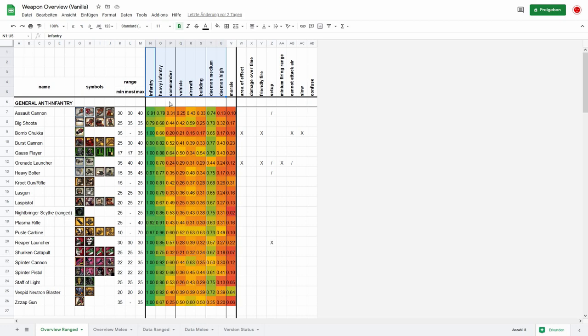Commander is pretty much self-explanatory. Vehicle low is, for example, a land speeder. Medium is most Rhino variants, Predators and whatnot. Vehicle high is your Land Raider, Baneblade, stuff like that. Aircraft is also pretty self-explanatory. Building low is like turrets, listening posts, mines. Medium is general production and research buildings like your armory or barracks. Building high is almost exclusive to HQ buildings. Demon medium is interesting — in the vanilla game only a few demon medium units exist, like the Crotox. Demon high is more common: the Squiggoths, the Greater Knarloc, the big angel from Sisters of Battle — Eversor, Bloodthirster, all demon high.